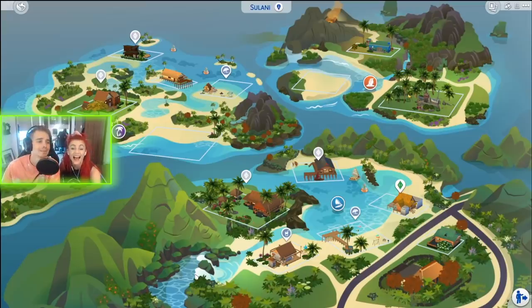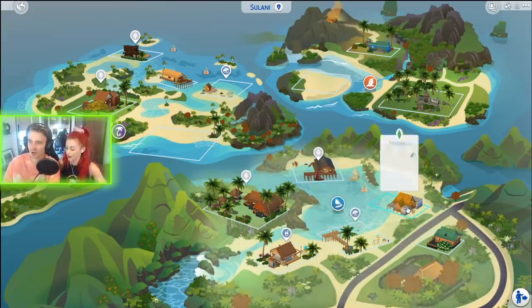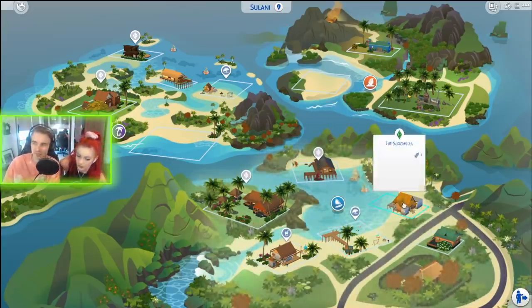Hello everyone and welcome back to another episode of The Sims 4! Looking around our houses — look at all these lovely houses. There's a horrible tin roof on the Sugwell residential.